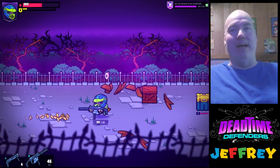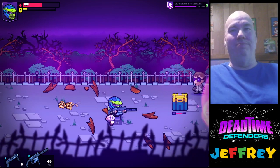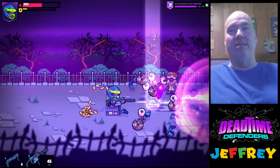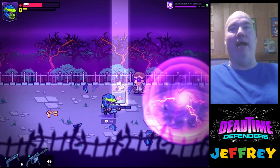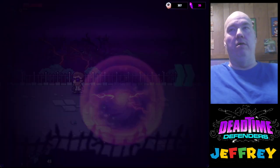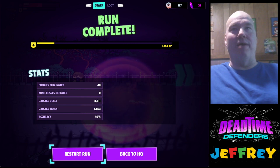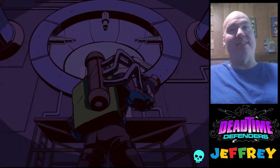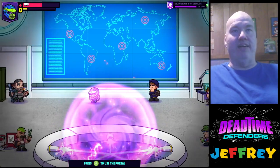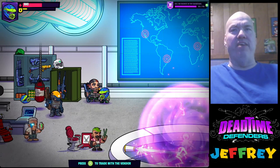When I get back to the hideout I'm gonna try to upgrade my weapon. Oh, we're right near the exit — collect all this stuff. All right, restart run or back to HQ — back to HQ. I want to upgrade my weapon. Let's see if I can talk to this guy here — trade with a vendor.